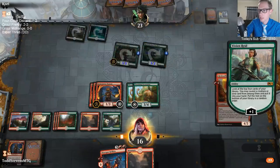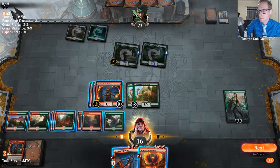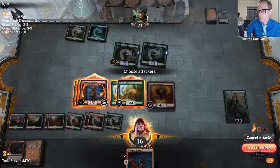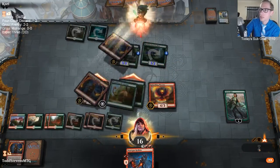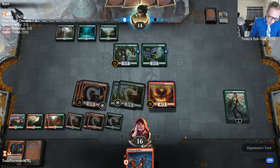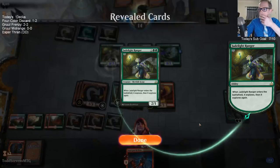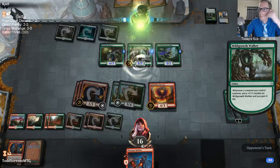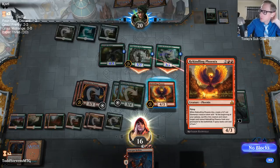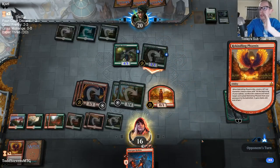Opponent is getting really punished for keeping that one-lander. So it's Slimefoot, Familiar, and Knave still on board. This Wildgrowth Walker still may kill me — strike me and you strike nature.